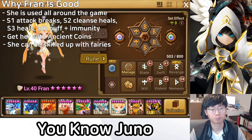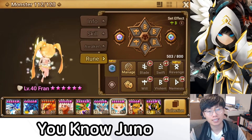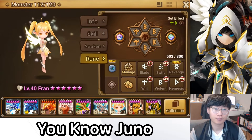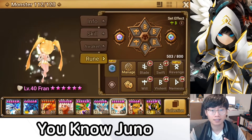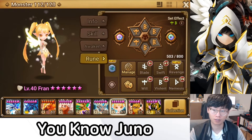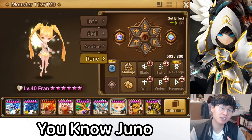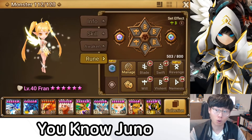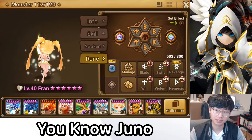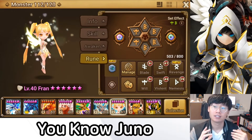Fran is not an easy unit to rune because she needs to be fast, tanky, and have a good amount of attack — her heal scales off attack power. If you don't give her enough attack, her heals are barely noticeable. For early and mid game players, there needs to be a trade-off: make her slower to get more tankiness and attack substats, or sacrifice some attack to make her faster.